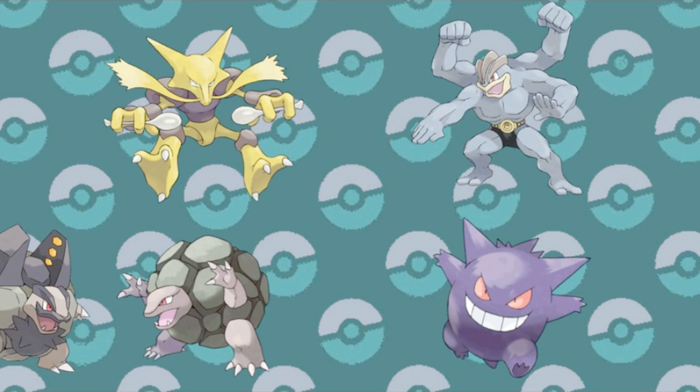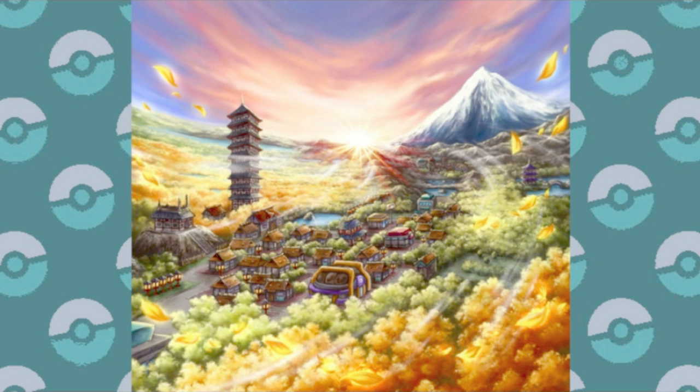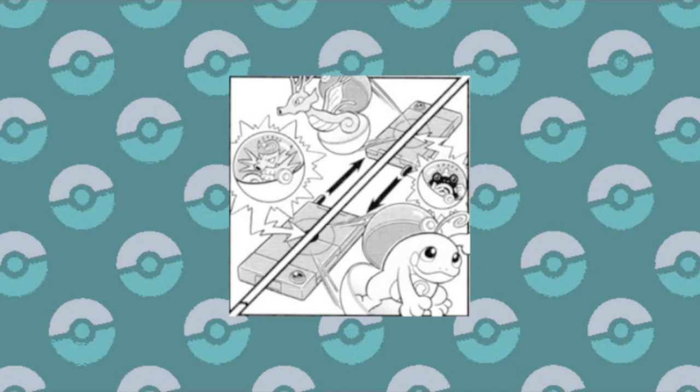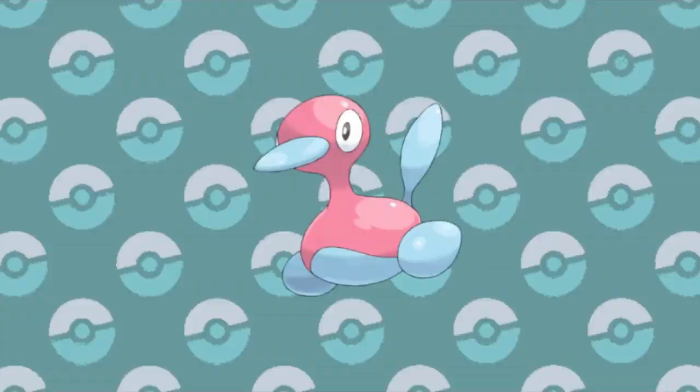But that wasn't all. Generation 2, with its abundance of new evolutions, also had new trades but with a twist — these Pokémon required held items in their trade for evolution to take place. Starting with the Metal Coat, which was used to change both Scyther and Onix into Steel types. There's also the King's Rock that specializes in creating branched evolutions for both the Poliwhirl and the Slowpoke line while being traded. There's also the Upgrade item used to change the technological Porygon. But then there's the Dragon Scale that only evolved Seadra — surely there are other dragons that could have used this item.